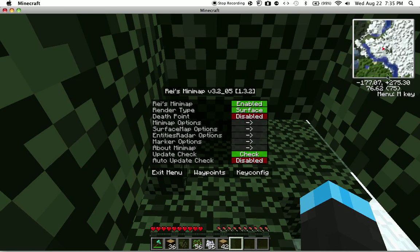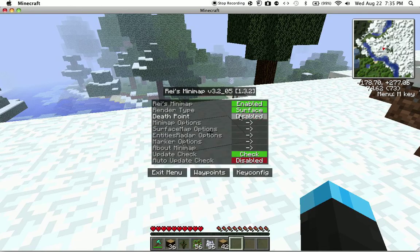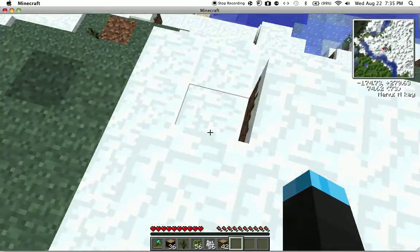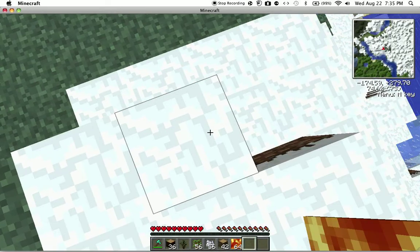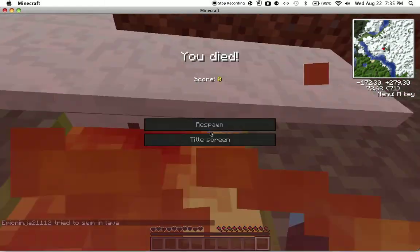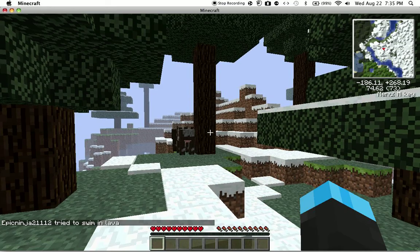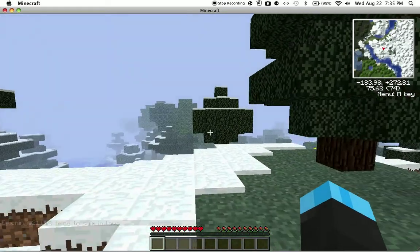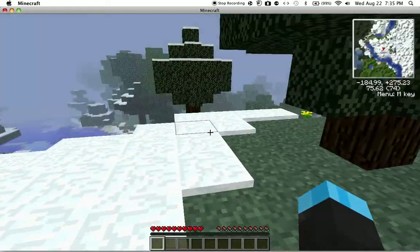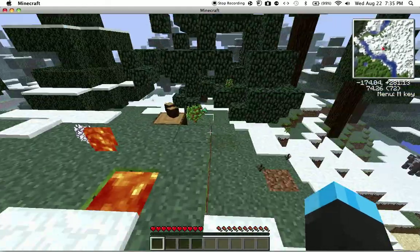If you randomly die, it'll have a death point, so it tells you exactly where you died. I'm gonna die for you guys to show you. Okay, I died. If you look and turn death point enabled, it'll show you where your death point is — which is over here. You have to re-enable it, but it's fine.